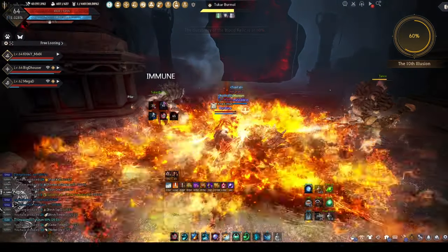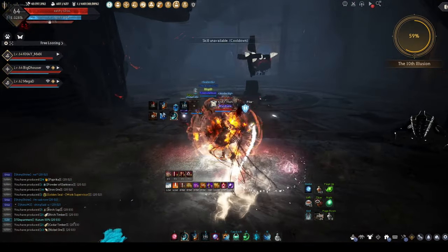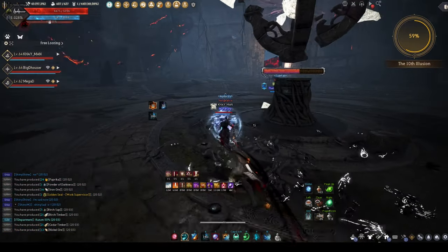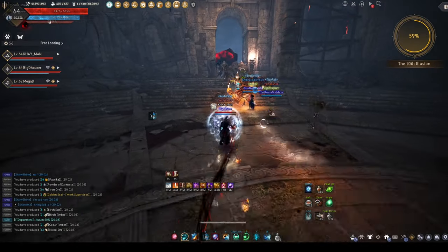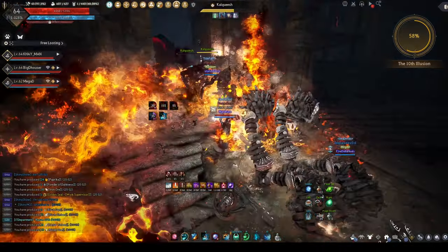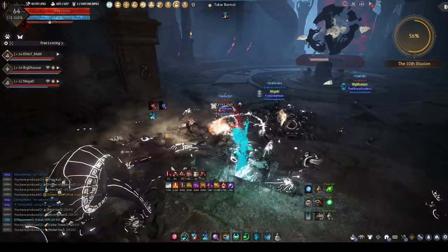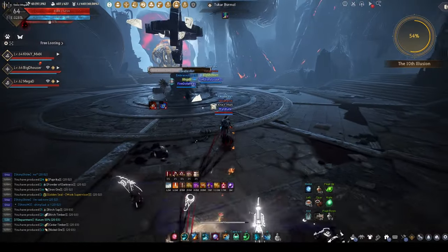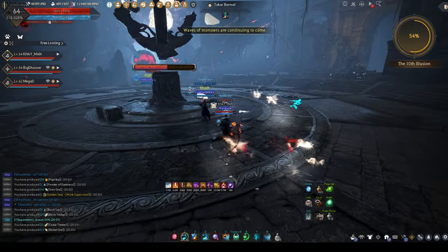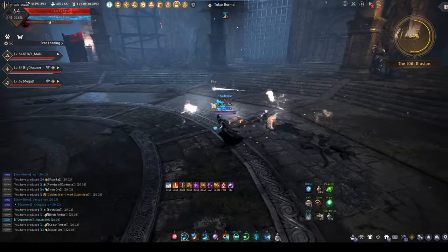I'm staying back here catching all the stragglers. The tonkos are the ones that hit from range — try to kill them. Okay, Kudum's back.